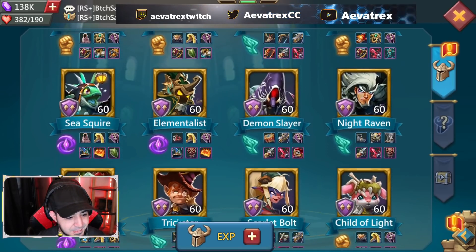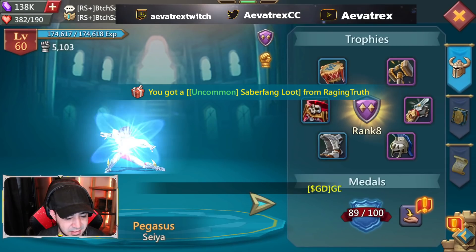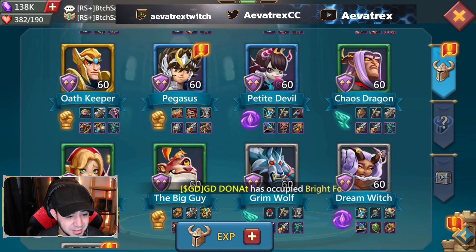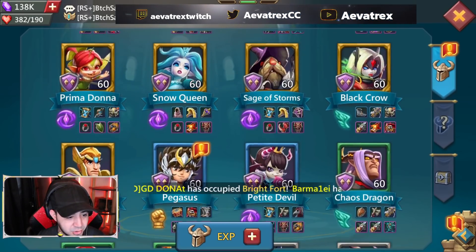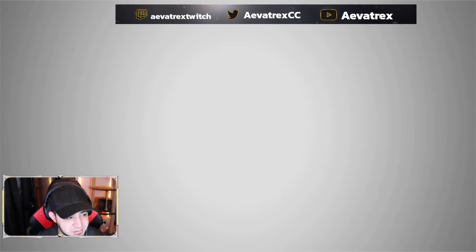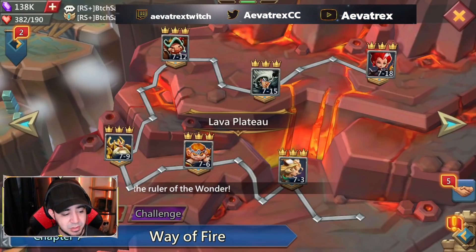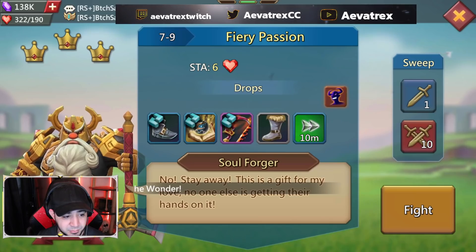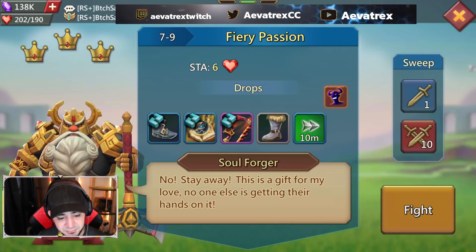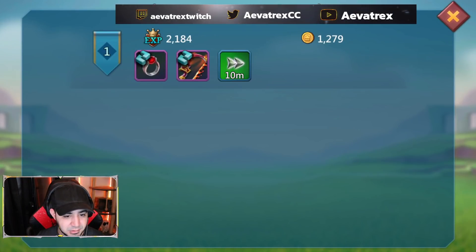I took a look at the heroes and it looks like all the free-to-play heroes are done — got blue pegasus almost to purple, which I found kind of interesting. All the heroes, especially the free-to-play ones, are done. Because that's done, I'm going to go here and go to Normal Chapter 7. This is where everybody should be sweeping if your free-to-play heroes are done, because it gives you the best bang for your buck — the most speed ups per stamina used.